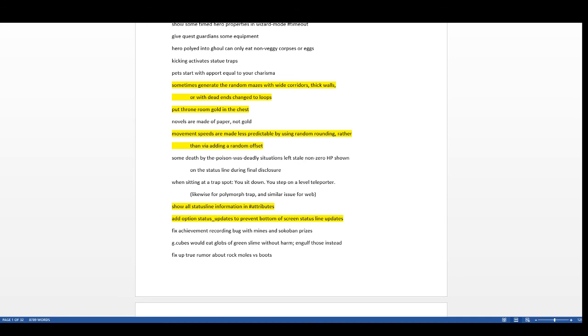Throne rooms now have a golden chest instead of gold on every tile. There's also a king in every throne room — an ogre king or similar — spawning on the same tile as the throne, carrying a scepter. You can hear the scepter pounded in judgment, giving some audible flavor that tells you there's a throne room nearby.